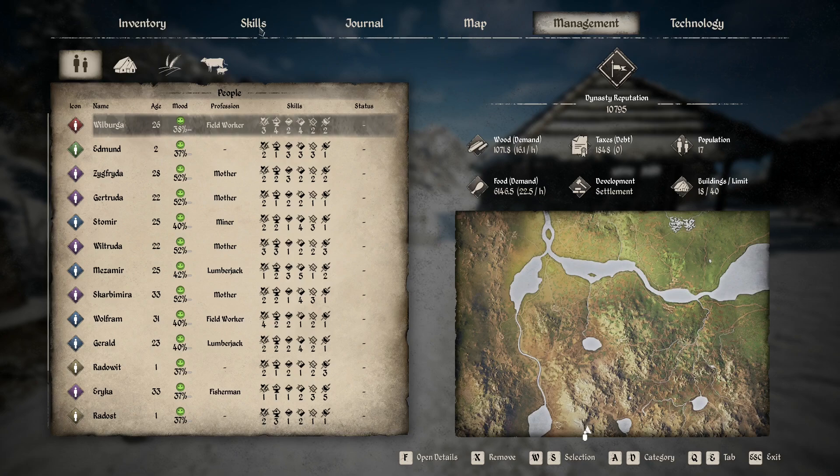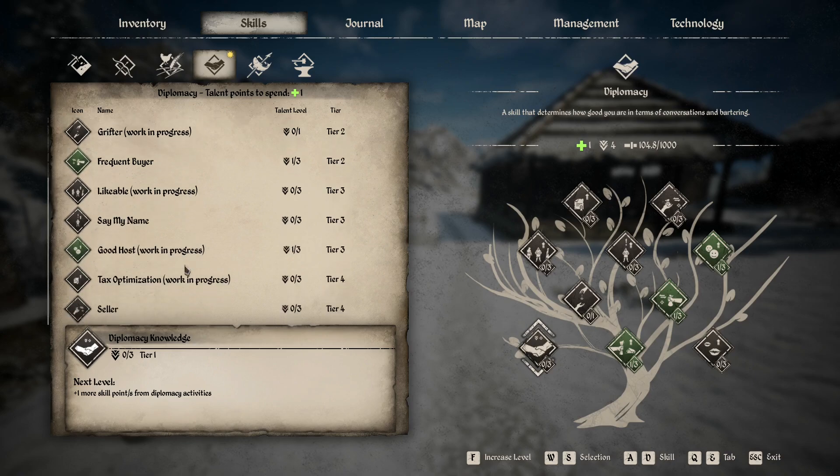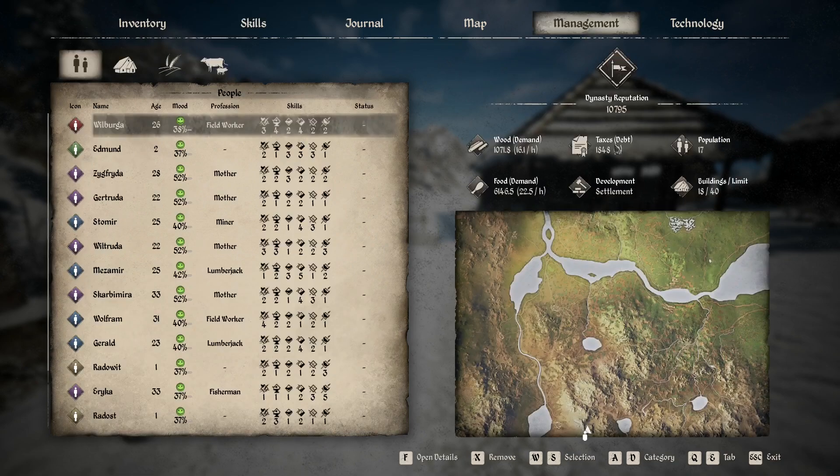Every little bit helps. I'm assuming that if we get our diplomacy up enough - we have a little ways to go. We're not going to see another diplomacy point for a while because we're at 104.8 of 1,000, and I am horrible about talking to people. The only time I really talk to people is when I do quests. We can take the Tax Optimization or the Seller, which is a 5% higher sell price. Personally I think Tax Optimization is going to be better. We're not buying a whole bunch of stuff right now, so I'm going to go with Tax Optimization. It currently did not change our taxes, but I'm assuming that will apply when the Tax Quest comes available next season.